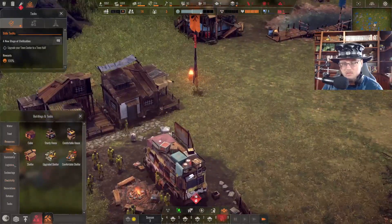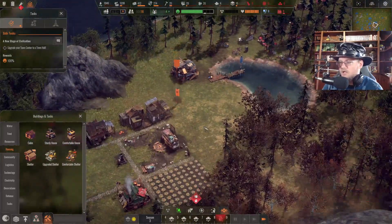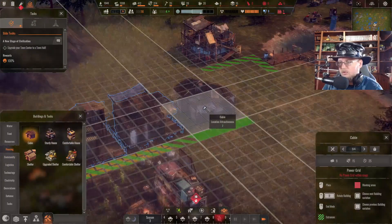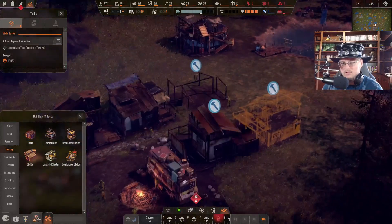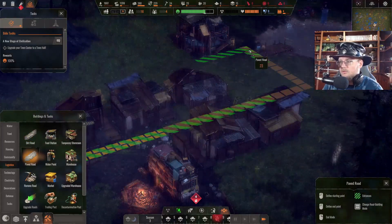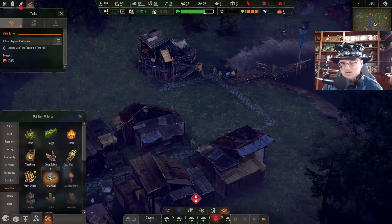We need a lot more houses because everybody wants to get their frick stations going. Not enough workforce, and there's no more resources there. Let's get some more cabins in the woods, put them down and start building on this side as well. Then let's grab some paved road and take it out this way a little bit.